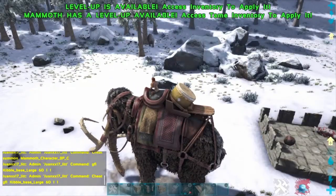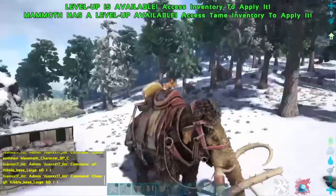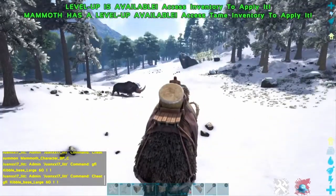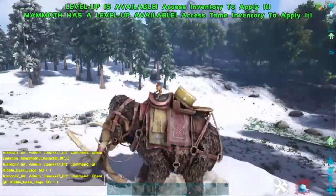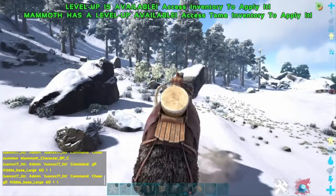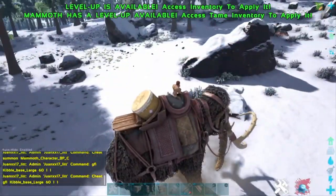The mammoth's secondary attack — he just swings his trunk in the direction you're facing. If you're facing left he'll hit left, facing right he'll hit right, facing forward he hits forward. His jump attack is a stomp in whichever direction you're looking. If you're looking forward he uses both front legs; looking to the left or right he uses the corresponding leg.